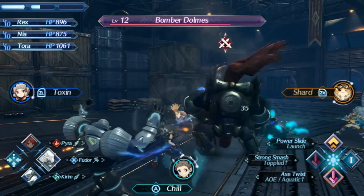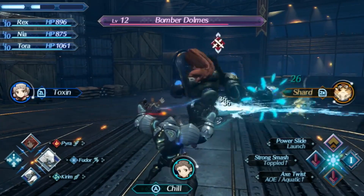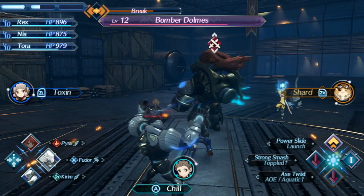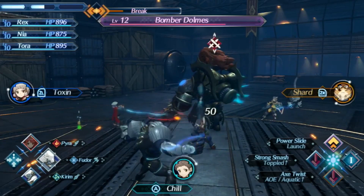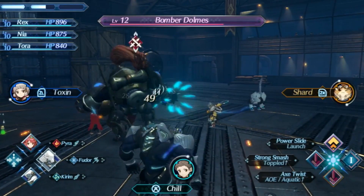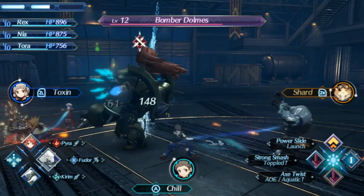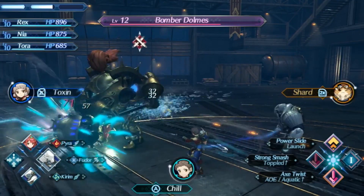I want Rich to get this combo off, so I'll talk a little bit more about what we're trying to accomplish here. We have two combos that we're trying to get done. One is the Driver combo, which is what we are about to attempt — topple him. And the other one is the Blade combo, which really makes these boss battles a lot of fun, and you have to think about your strategy a lot if you want to get them done either fast or efficiently.